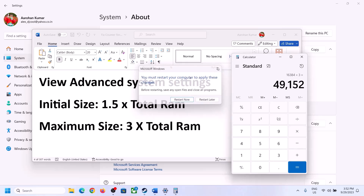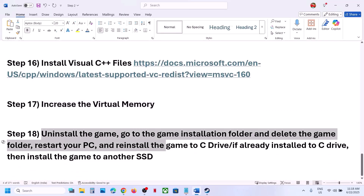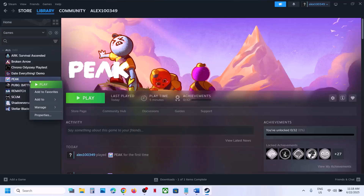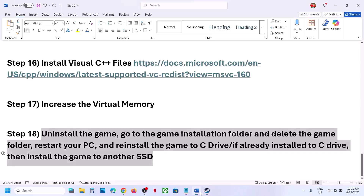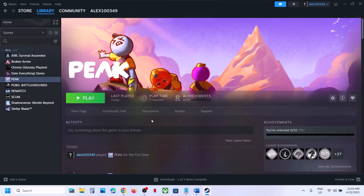The last step is to uninstall and reinstall the game to a different drive. Right-click the game in Steam, select Manage, then Uninstall. After uninstalling, go to the game installation folder and delete the leftover folder, then restart your computer. If the game was installed on D or E drive, try installing it on the C drive. If already on C drive, try installing it on another SSD. One of the steps shown in this video should help you run the game successfully on your Windows computer.